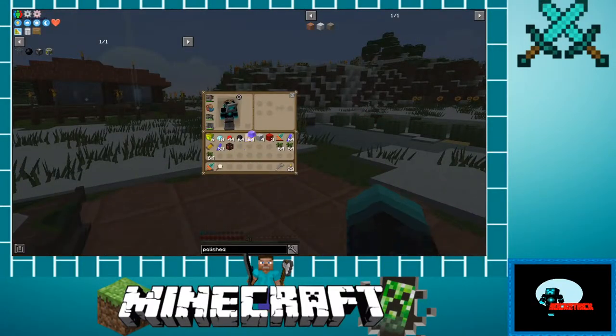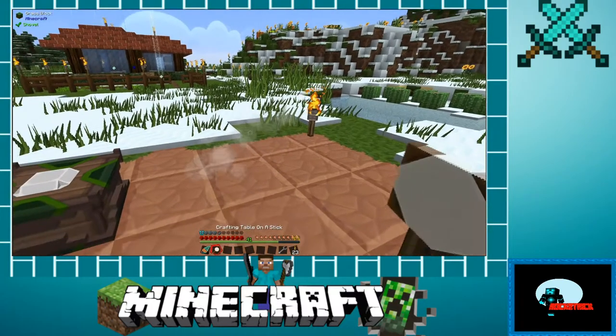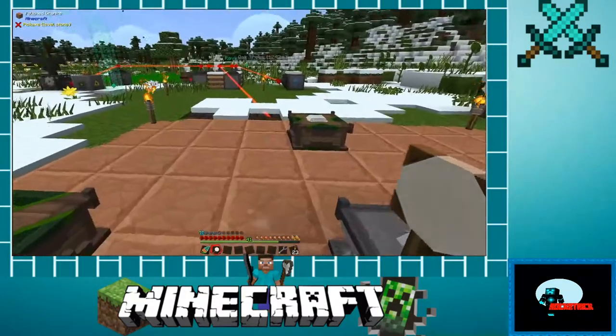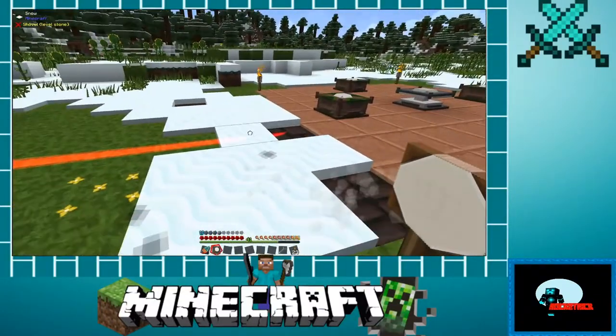Let's go ahead and make our greenhouse glass. We want an 11 by 11 size, so that's going to be 121 blocks - and here comes the cat walking across. I need to go find my glass; I thought I had some.